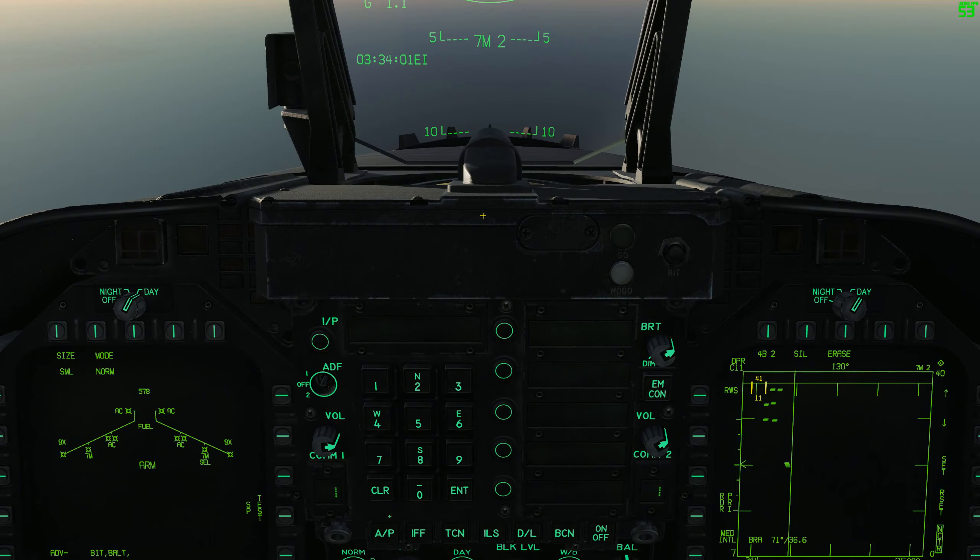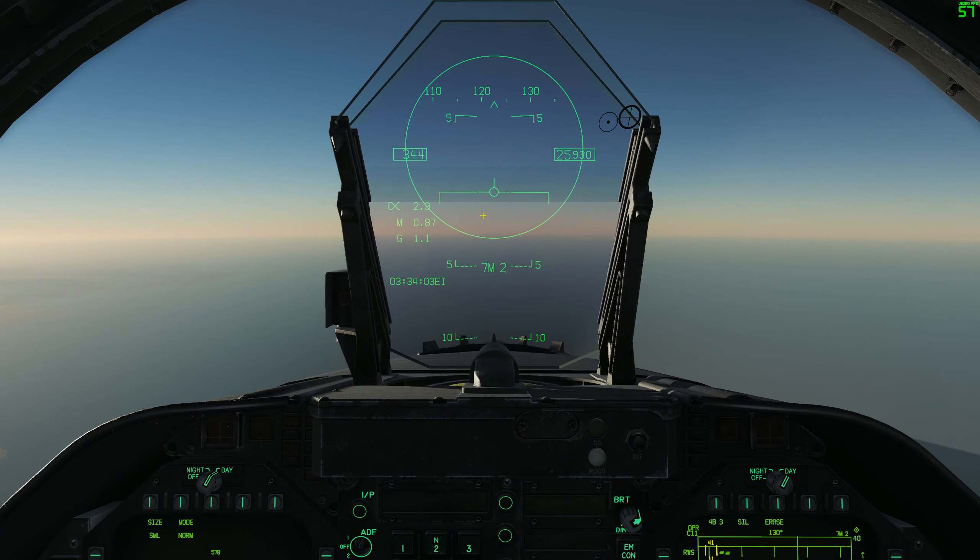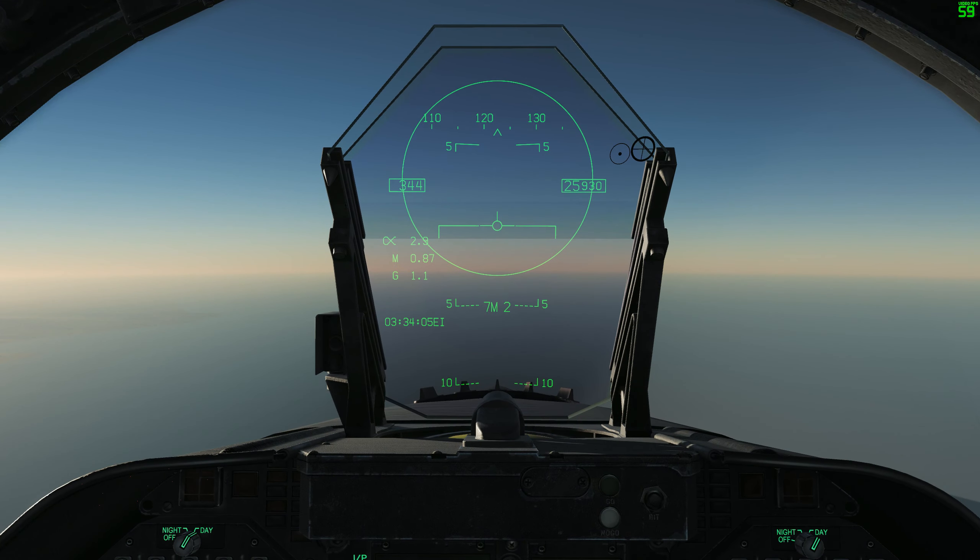Let's zoom out and take a look forward at our HUD. We have a little bit of symbology to look at here. Notice this big circle, as well as '7M' and then the number two. The '7M' tells us we have the AIM-7M variant selected, and we also have two of them loaded on our aircraft.